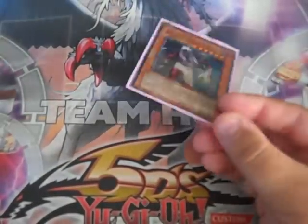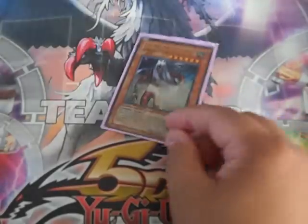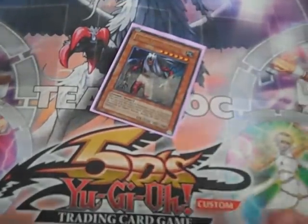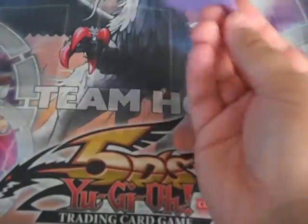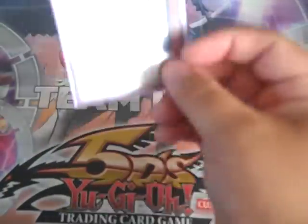I'm running one Dark Dust Spirit. He's a field clear — for every face-up monster other than himself he destroys them, and then you just get an attack. So if it's early you're essentially just one-for-one, and he bounces back. Just keep repeating.